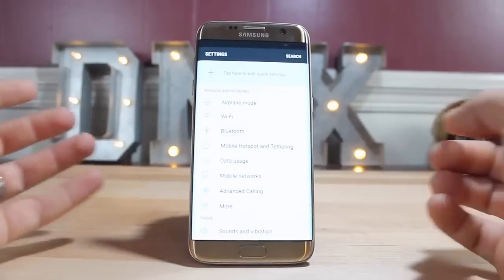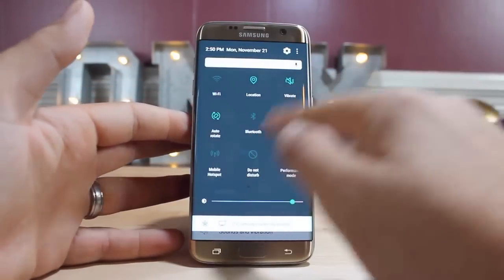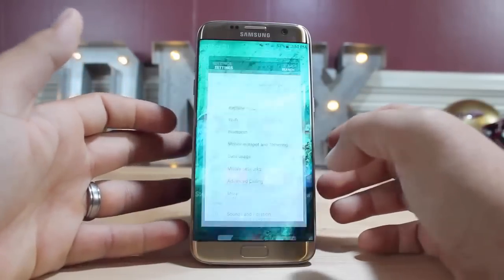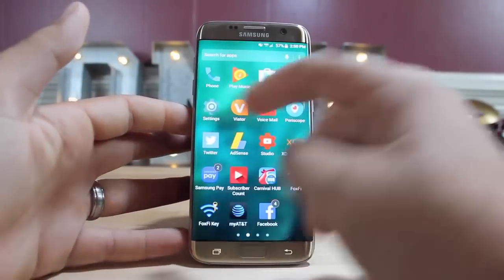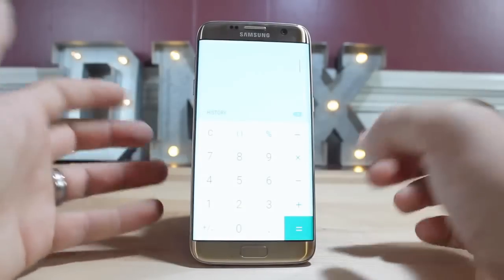The whole UI has been changed and we have a cleaner look altogether. If we go into an application like the calculator, you can see that theme even more clearly — everything is just simplified and clean.